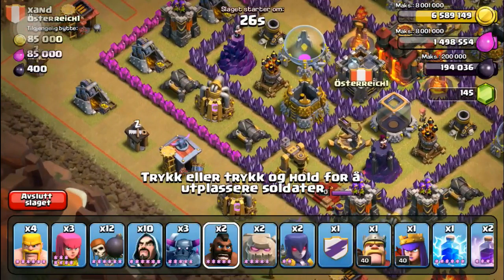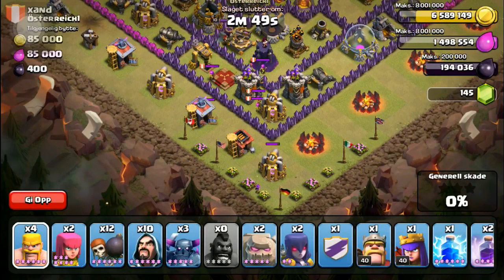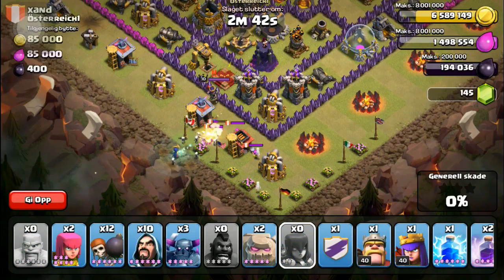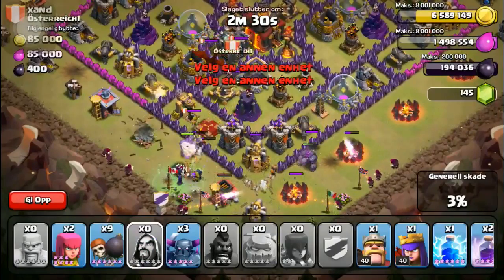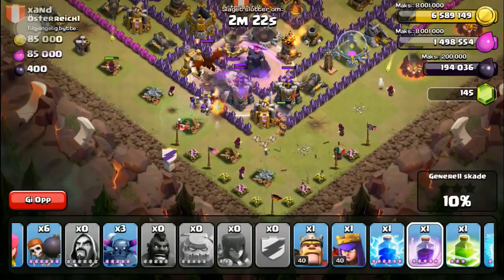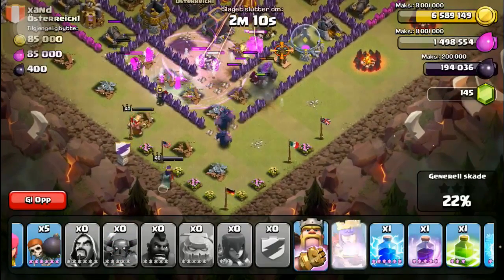Now it's time for my attack. I'm attacking Zan, their number one player, going straight in — and that lure didn't work too well. Since I didn't want to put the burden on donations, I cooked the witches myself and got clan castle wizards instead. It's my usual GoWi attack. There's a nasty dragon in his clan castle. I went ahead and raged — and that was an absolutely terrible rage, it caught like nothing.